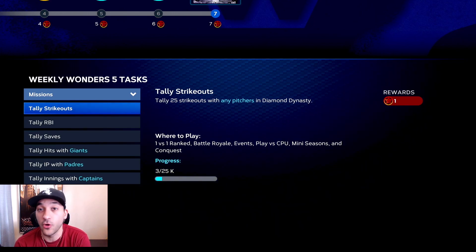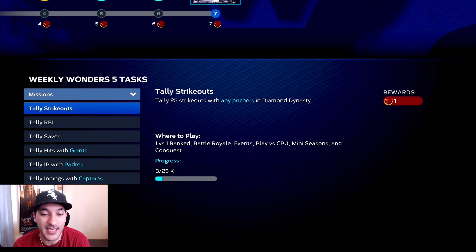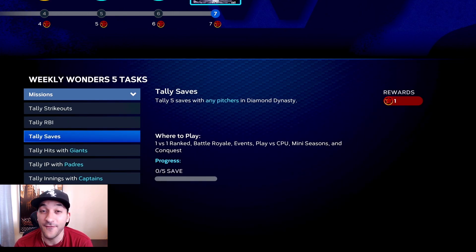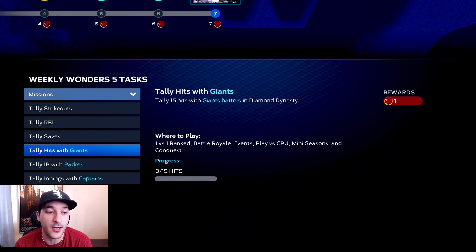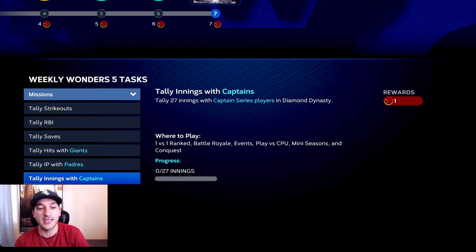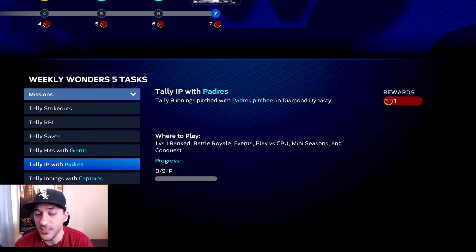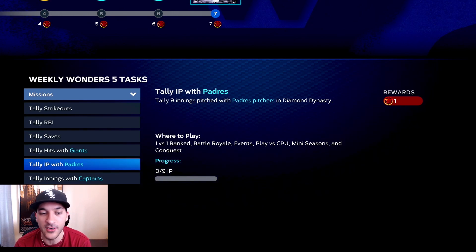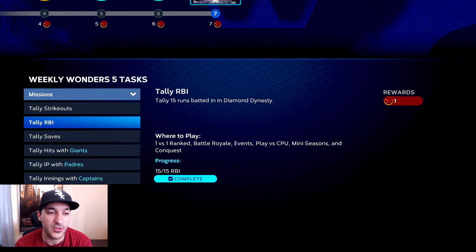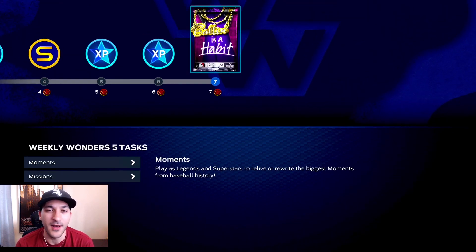The missions are a little bit longer than usual - you actually have to play a few games. You have to tally 25 strikeouts, 15 RBI, tally five saves, tally 15 hits with Giants, tally nine innings pitched with Padres, and tally innings with captains - which can be any captain card, doesn't have to be pitchers. You don't have to do all six, just five of them. For three-inning games, use Giants hitters and Padres pitchers.